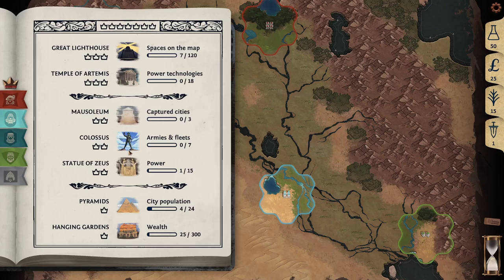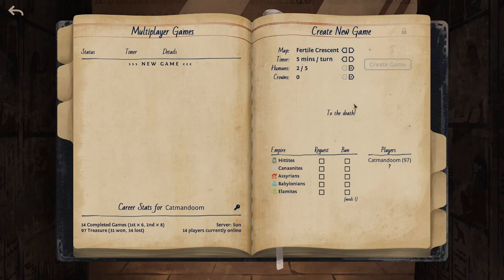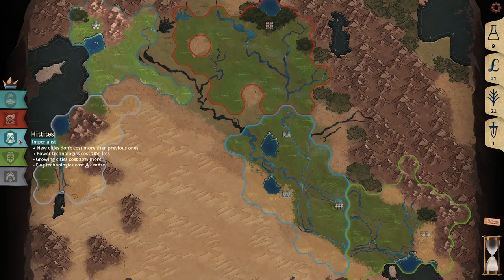Crowns can be gained from the aforementioned opportunity cards or by completing victory conditions. These conditions change value and crown rewards with every game and map, so be sure to think ahead. The number of crowns required to win, and the conditions and crowns they grant, can all be changed from the menu. You can also change the game to a domination mode.